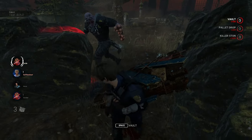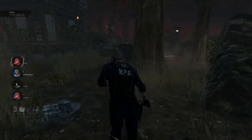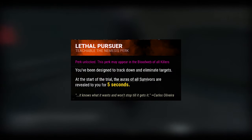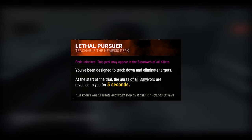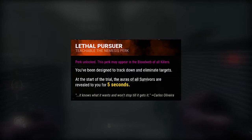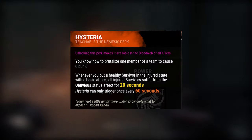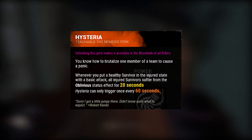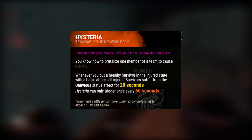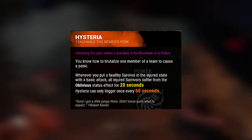Now that we've been through Leon and Jill's perks, it's time to go through Nemesis's power, add-ons, and perks. Nemesis's first perk, Lethal Pursuer — this perk allows you to see the survivors at the very start of the game. Nemesis's second perk, Hysteria — whenever you injure a survivor, all other injured survivors become oblivious, meaning they cannot hear your terror radius.